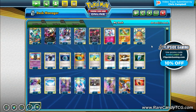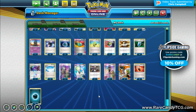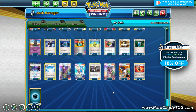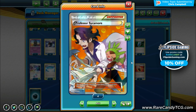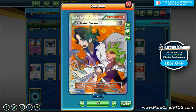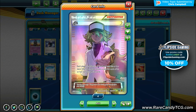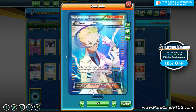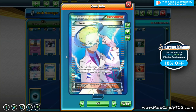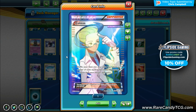Moving on to our supporters — we have three Sycamore, one N, and one Colress as our primary draw supporters. Sycamore is discard and draw seven, which is very good in this deck since we're getting energy out of the discard and we're primarily an all-basic deck. N has both players shuffle their hand into their deck and draw equal to their remaining prize cards. Colress shuffles and draws equal to the amount of benched Pokémon both players have — in a Skyfield deck with full benches, we can potentially draw 16.